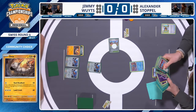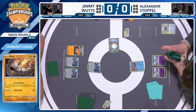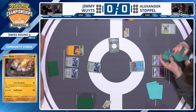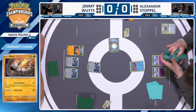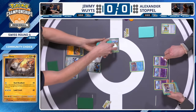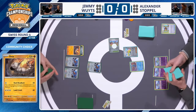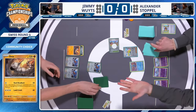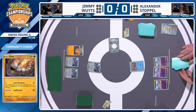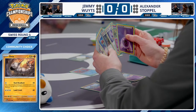It'll be interesting to see how Alex navigates this matchup — we're unsure if he knew what Jimmy was playing coming into this round. Alexander plays a Level Ball to grab a Kirlia, giving him two Kirlia in play as he shuffles his deck. He also plays Iono — a third Kirlia is found. Iono lets you put your hand cards to the bottom of the deck and draw up to the number of prizes remaining, giving Alex a chance to refresh and look for his game plan.